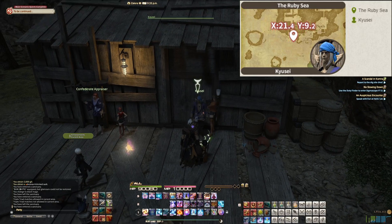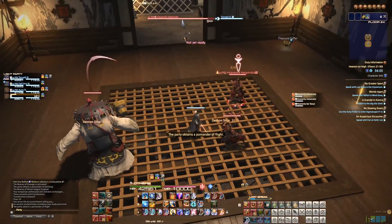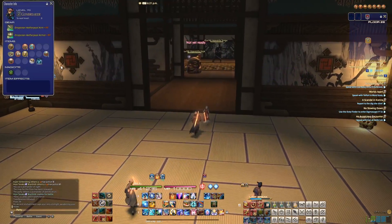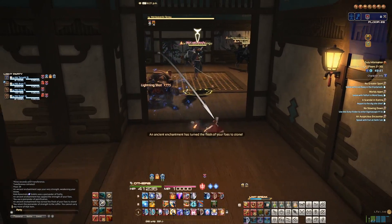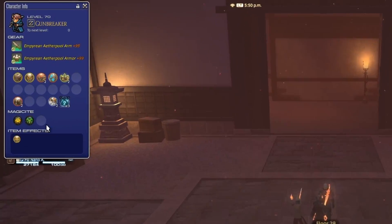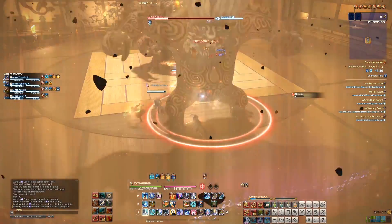Heaven on High functions much like Palace of the Dead with a few changes. Kill monsters to unlock the Cairn of Passage and move to the next floor. The Cairn of Return can bring party members back to life if they die. Many of the pomanders inside Heaven on High will mirror those you saw in Palace of the Dead, with some new ones added. The pomander of petrification specifically will make the mobs on the current floor one-shotable for a short time, and can be used for clearing floors away from magicite. Heaven on High introduces magicite, which have their own inventory spot and are randomly dropped from silver chests only. Once used, a primal will be summoned that wipes the entire floor of enemies or does a large chunk of damage to the boss.